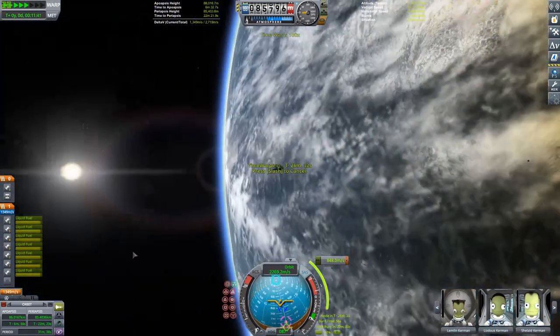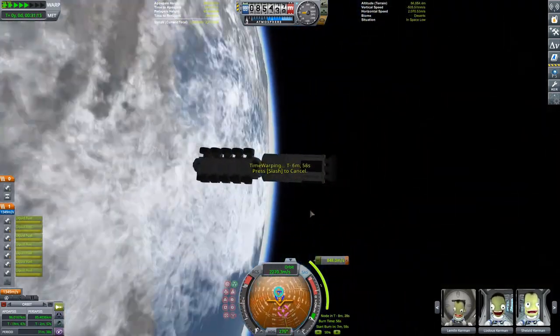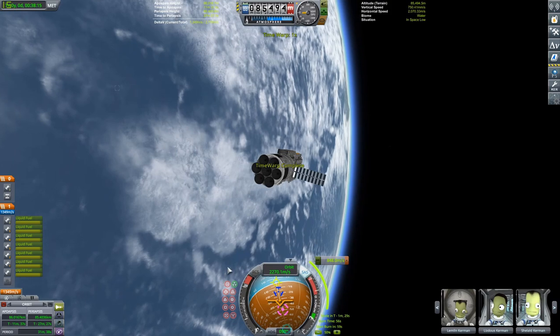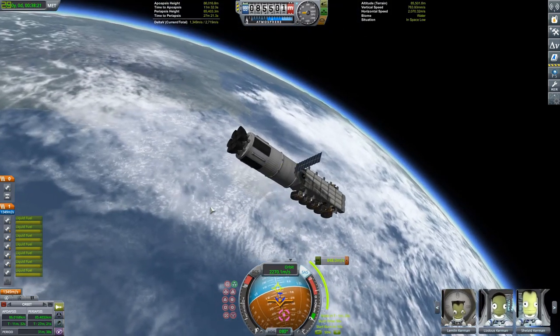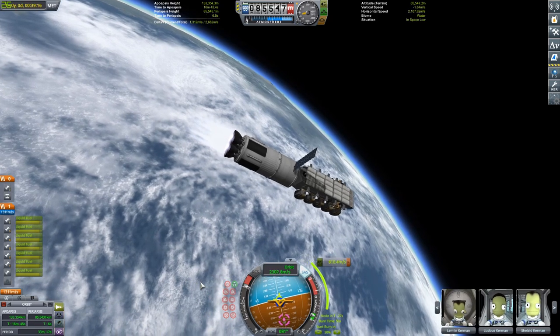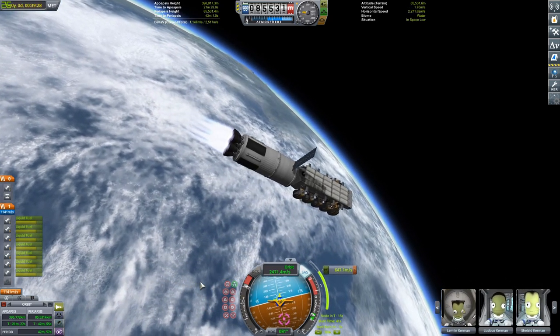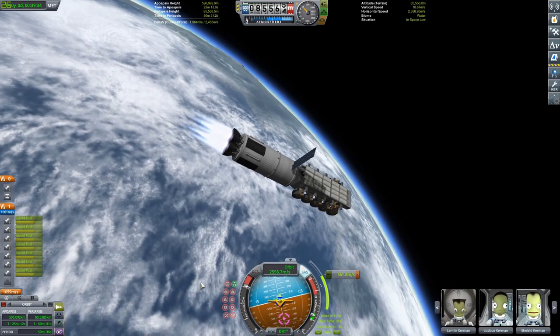As you can see, that is a little bit of an inclined orbit to the Mun. We will fix that with a correction burn down the line. Right now we're just going to do one orbit around the planet to get to our maneuver node, and we can start our burn with the seven Wolfhound engines — that gives us a pretty good TWR for a vacuum stage.